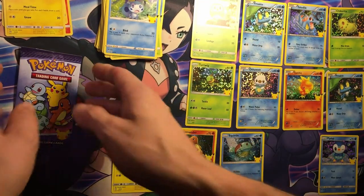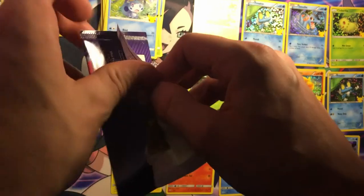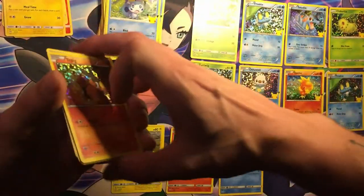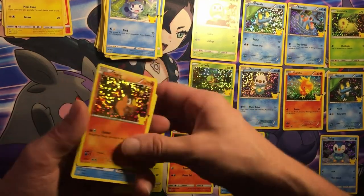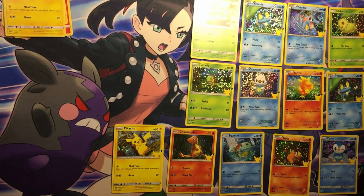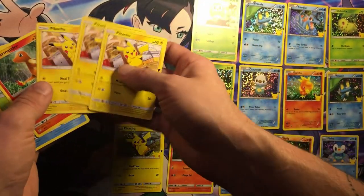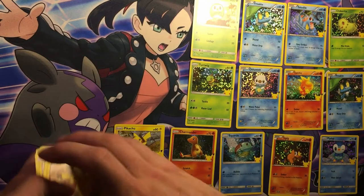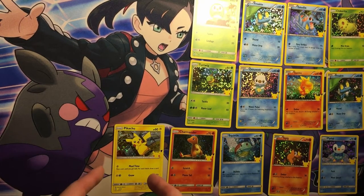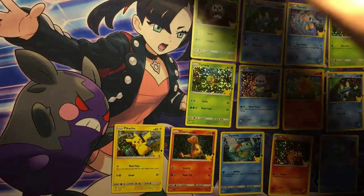Come on Pikachu, last pack magic. All right we got Tepig, Piplup, Fennekin, and Mudkip. We got three non-holo Pikachus, Charmander, Bulbasaur, and Squirtle. Here's the one everyone likes - Pikachu, Charmander, Squirtle - so we almost got the whole starter set there. Not too bad though.